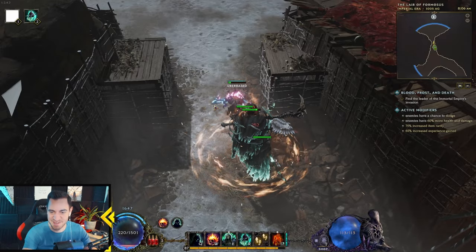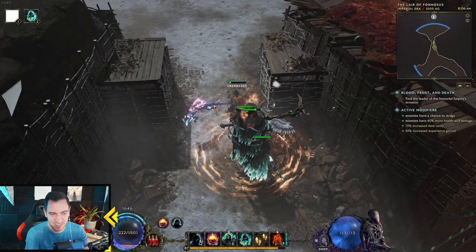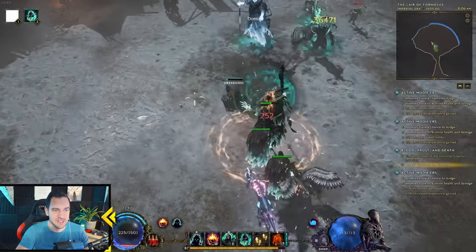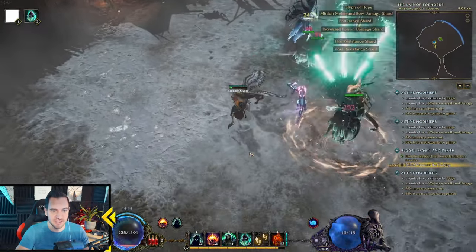Good morning, everyone. It is time for a great guy, the Wrathlord, who absolutely kicks ass. Let me start with a demo with the Frost Lich for Moses at 100 Corruption.